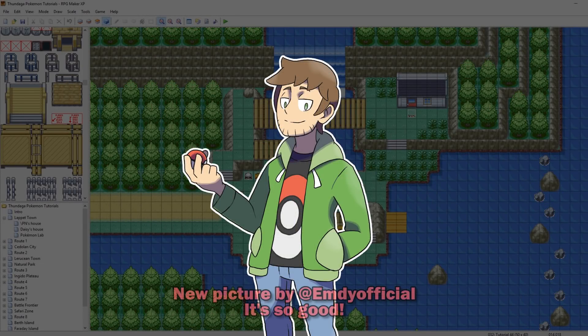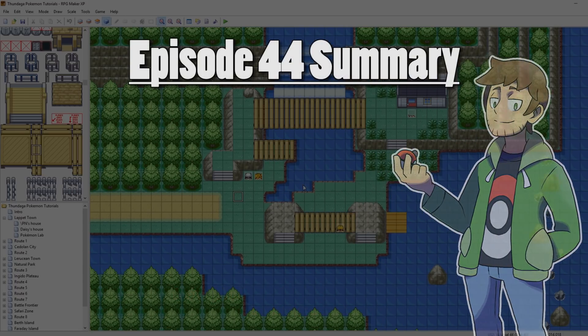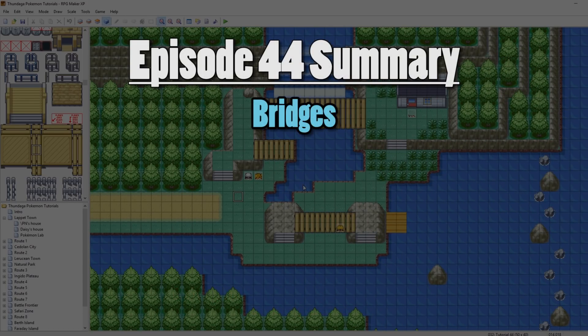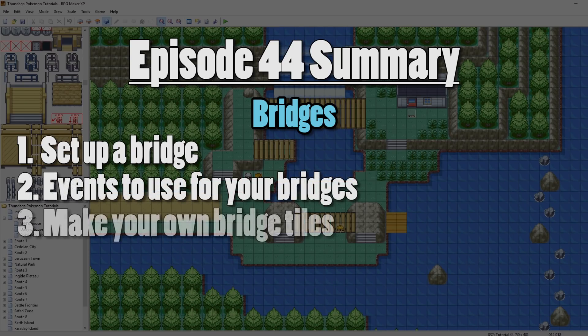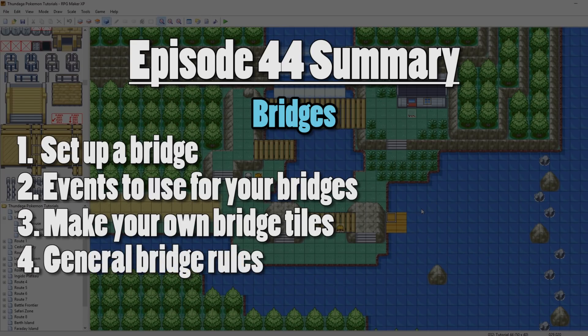What's up everybody, Camero here, and welcome to part 44 of my How to Make a Pokemon Game tutorial series. In this episode, we're going to be talking all about bridges. I'm going to show you how to set them up and what tiles to use, what events you need to be using, and then we're going to make our own custom bridge. I've got some crappy little tiles down here where we can actually make our own bridge tiles pretty easily. And then we'll talk about some general philosophies about setting up bridges — how to get them running over water with waterfalls and making them look nice.